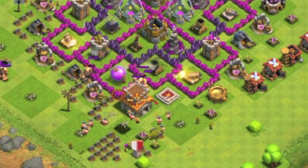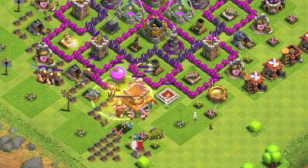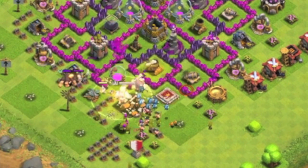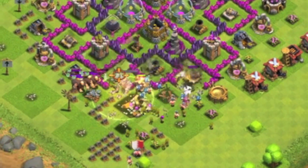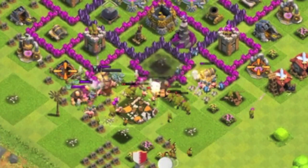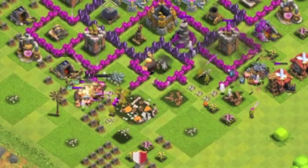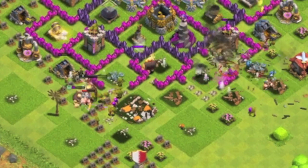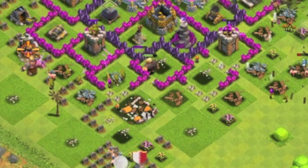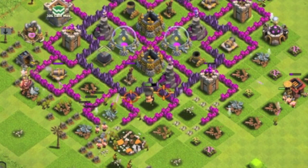Two wall breakers actually went to the nearest elixir storage and broke the wall there. Then I released some of my minions from reinforcement. Two more wall breakers went to the cannon area and broke the walls around it. Some of my minions destroyed the center part of the base and all my troops went everywhere. Two more wall breakers went to the archer area, and one more was attracted to the wizard's tower.